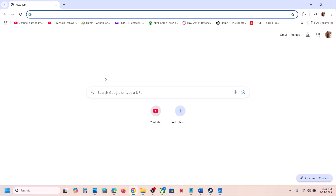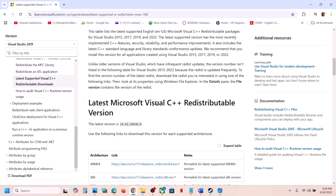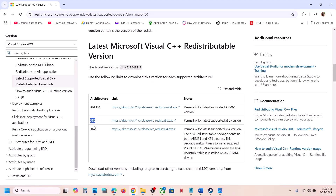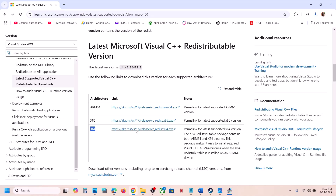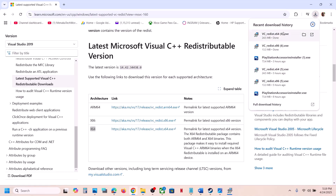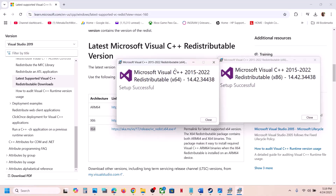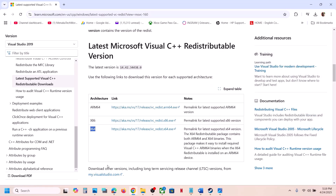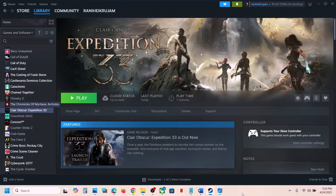Still not working — install Visual C++ redistributables. The link is provided in the video description; open it in a browser and it will take you to the Microsoft website. You need to install both the x86 and x64 files. Click the x86 file and run it — if you see a Repair option click Repair, otherwise click Install and click Yes to allow. Then download and run the x64 file the same way. Once both are installed, close the windows and restart your computer — restart is a must. After the restart, launch the game and check.